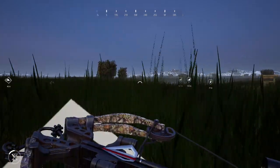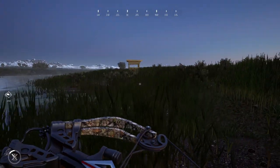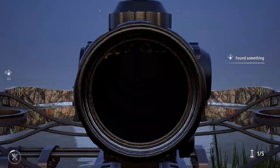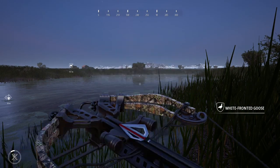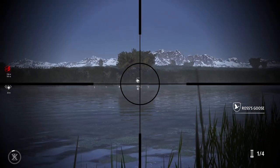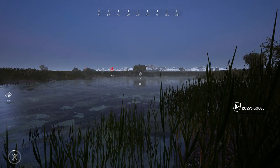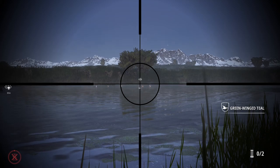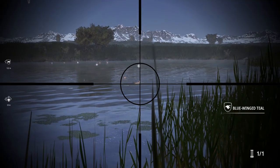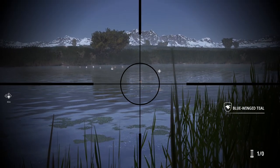We are actually really close to these elk which kind of surprises me - not sure how we were able to get this close on these guys while running, yet we can't get that close with a stand. Doesn't really make much sense. Let's see if we can hit one of these little ducks over here. That one's at exactly 60 meters. Oh, that hit right below it. Well, we got that one! It's very interesting that these guys don't spook when you shoot them with the bow.